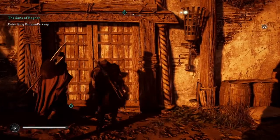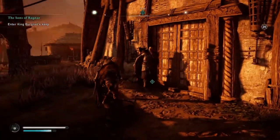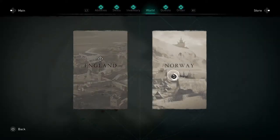If you're stuck in Assassin's Creed Valhalla in the Sons of Ragnar quest, where you have to break open into Barrett's Keep, here's how to solve the bug. There are people online saying that just fast traveling to Norway and back again in England solves the issue.